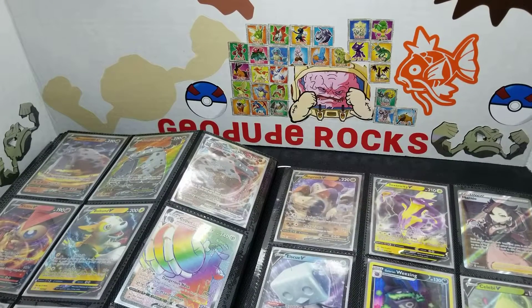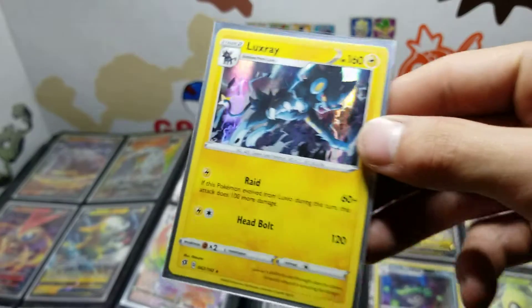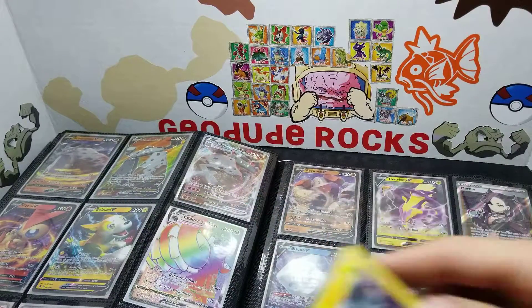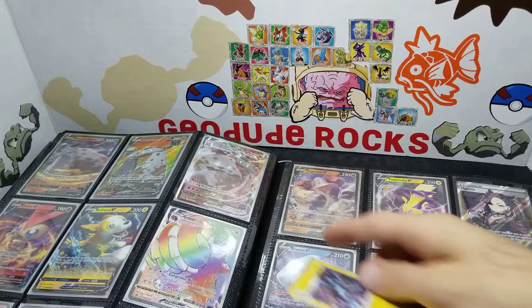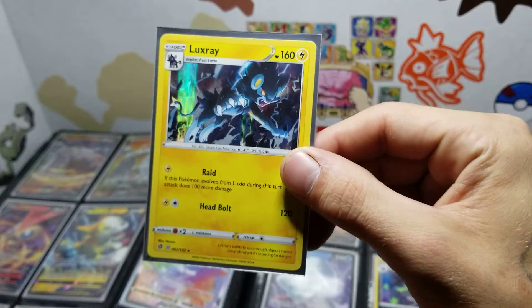Before we get into the rainbows, which we will in just a second — the big boys. I want to show you one the sister Mimi pulled. We have three stone drawers. One Mimi pulled. I only pulled that one and you pulled those too. I pulled the VMAX. No, you pulled these too, and I pulled that one. Mimi pulled this one, guys — it's also got more HP than White Kyurem.